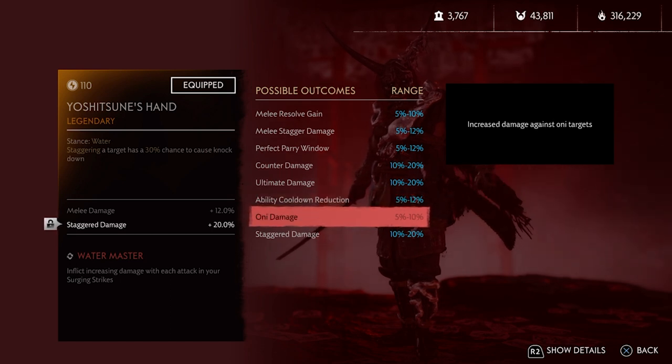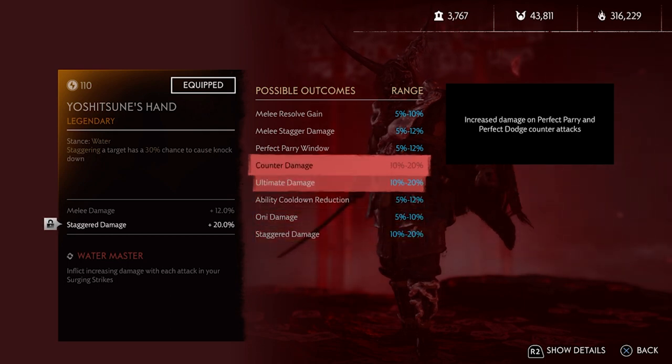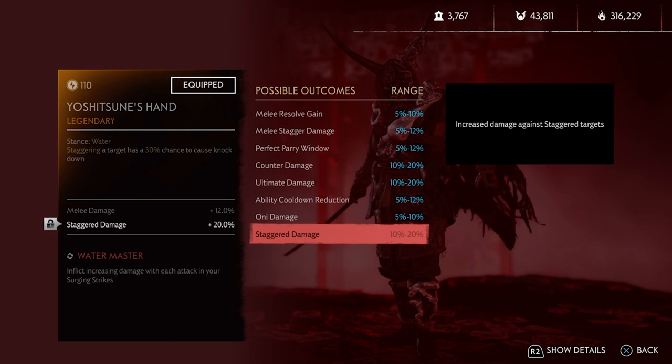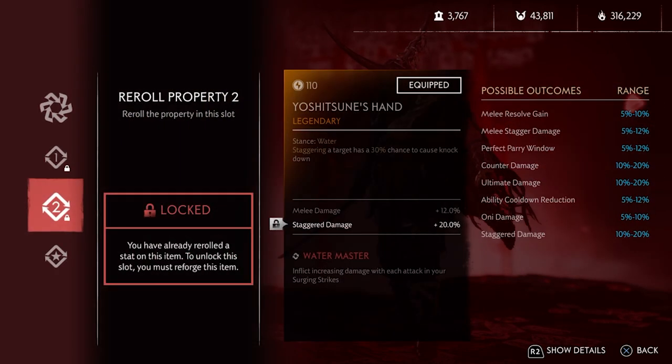Next we have Oni damage — the bonus damage is almost zero; I would not recommend using this whatsoever. For Perk 2, there are many good choices. Ultimate damage is a perfect choice to work with melee damage. Or if you don't like relying on your ultimate, stagger damage is also a perfect choice. The difference between stagger damage and melee stagger damage is that melee stagger damage helps you stagger the enemy faster, while stagger damage increases the damage you do after you stagger them. I recommend almost always having either ultimate damage or stagger damage as Perk 2. I mostly use Wind Stance and Water Stance, and both can stagger enemies really quickly.